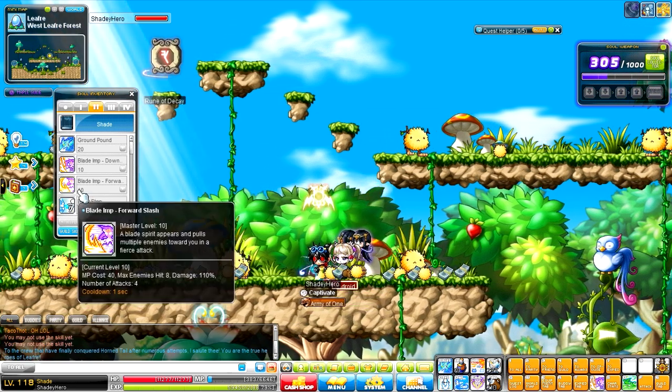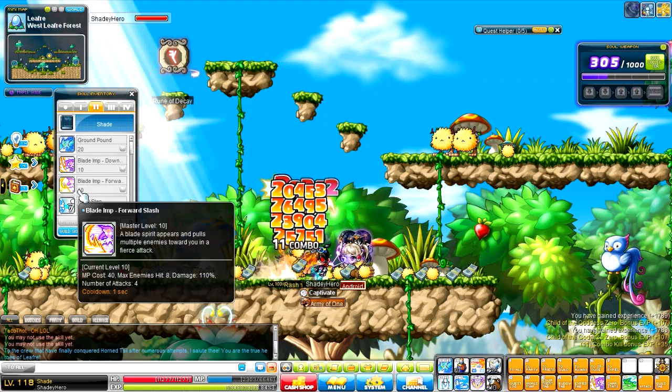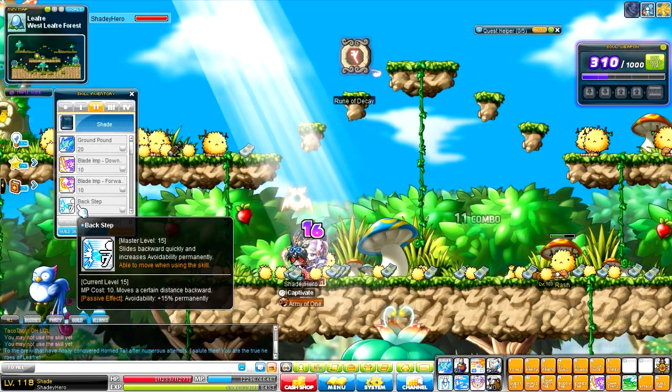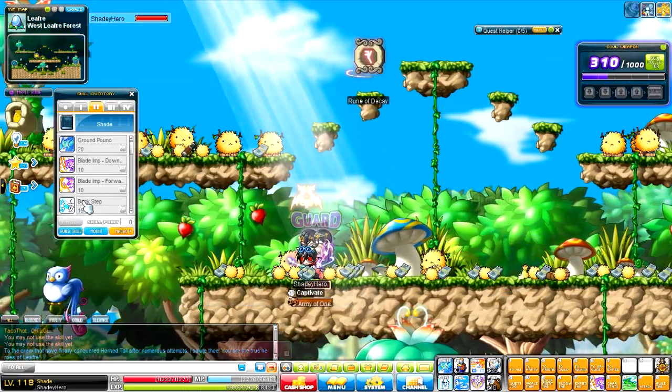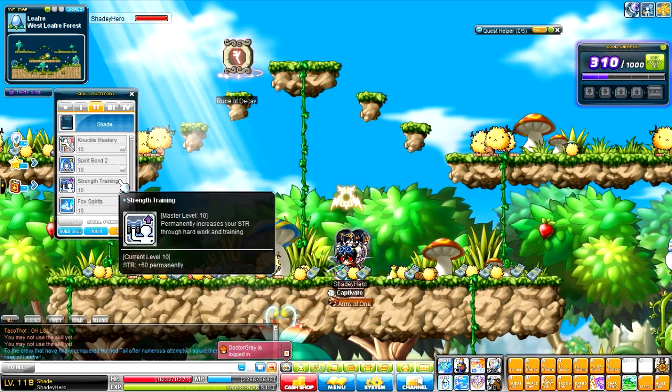Next we have Forward Slash, which is like a grapple move — it just brings them all towards you. Really simple, and it also has a cooldown. Now we have Back Step, which just pushes you back. There's no cooldown on it, but I don't see myself using it a lot. It also gives you a passive bonus of 15% avoidability.